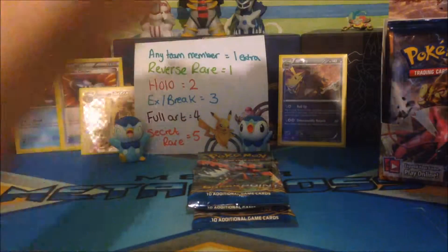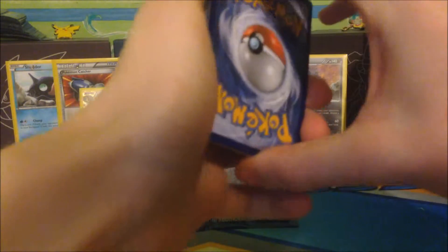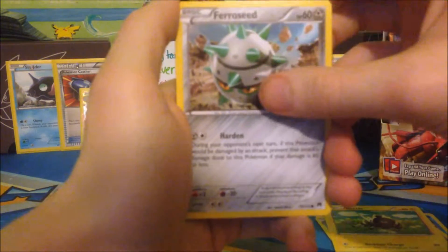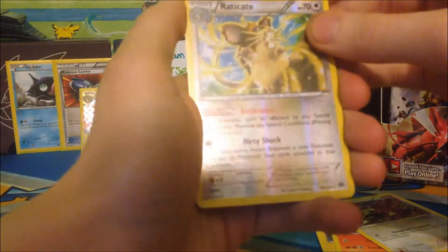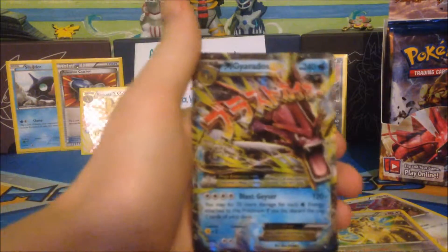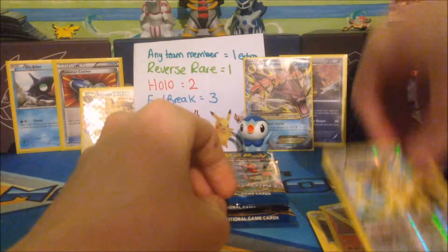In our Gyarados pack we have a Cloyster, Tierno, Swanna, Blitzle, Ferroseed, Electabuzz, Numel, and Rattata. Our Reverse is a Raticate which is a Rare, so that is worth a point, and our Rare is a Mega Gyarados EX, so that is worth 3 points for being an EX card and we get 1 for our Raticate Reverse Holo as well — so that's 4 points in our first pack. That is awesome.